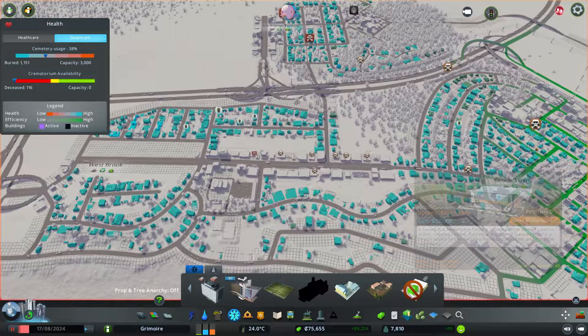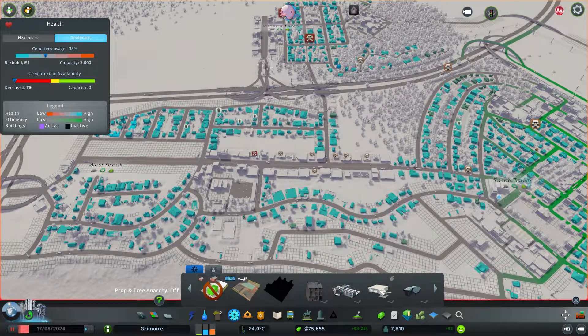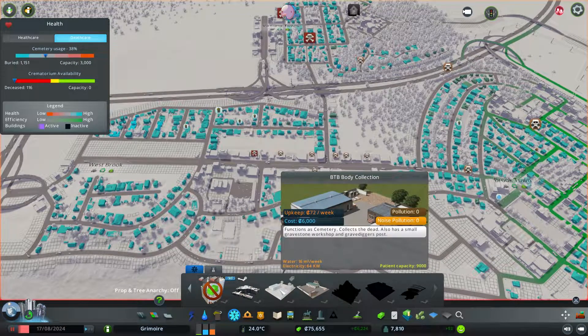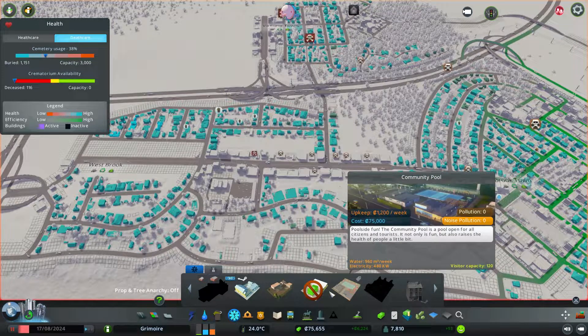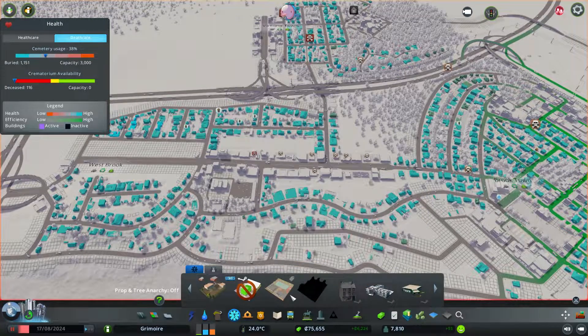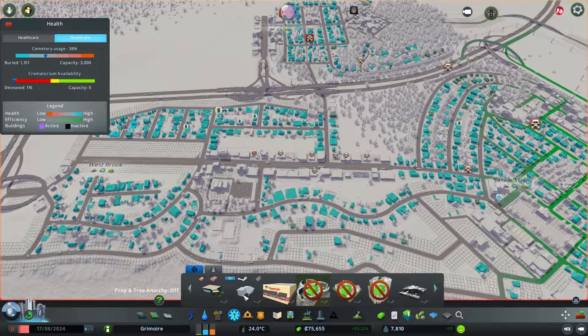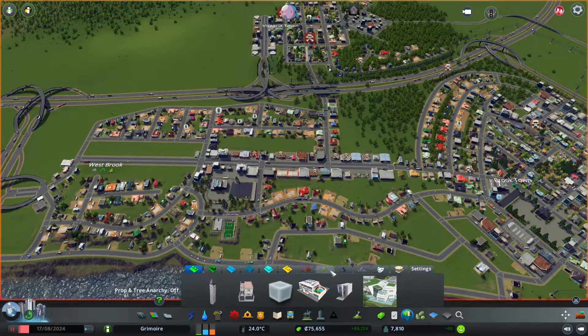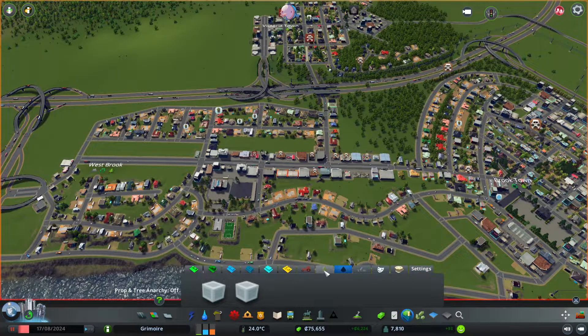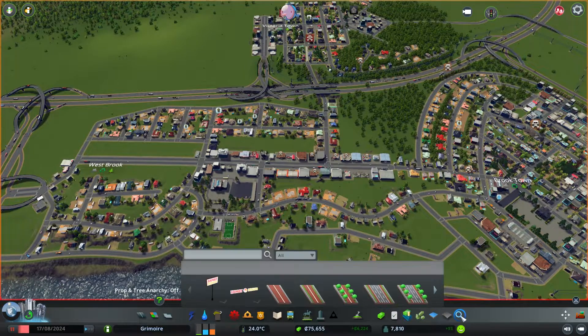Can we build anything? I think we could build some kind of crematory, but that might be from the Steam Workshop rather than the base game. We could eventually build a different kind of cemetery. I think we could with Rico — let me look. I think we have a different kind of building but I'm not sure where it is.